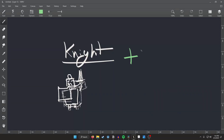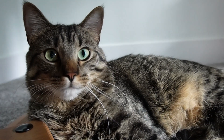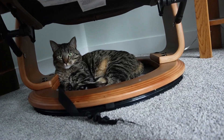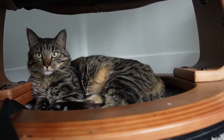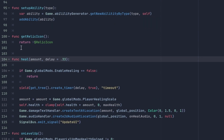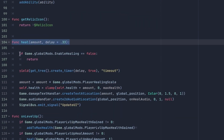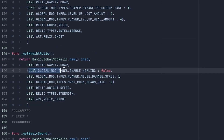Carl thought it would be cool if we made the knight have a ton of health but also disabled any healing — a purrfect idea. Jumping back into Godot, I was able to quickly add a new global modifier to enable or disable healing, and then on the player script I simply check if healing is enabled before I actually heal the player. Then on the knight's starting relic I set enable healing to false.